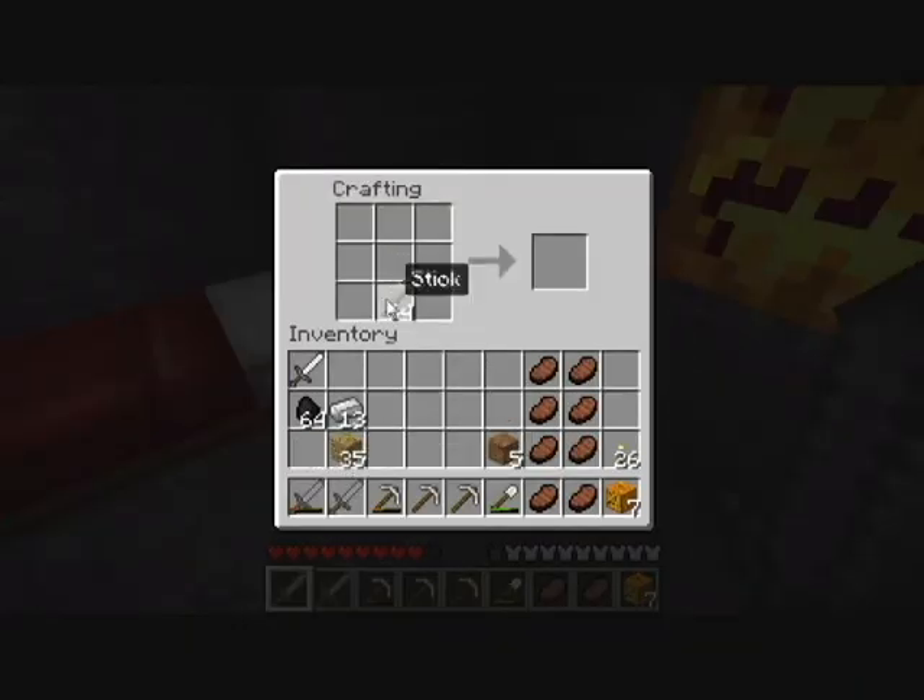Let's make some more torches. I have a good supply of torches, a good supply. We'll use all our coal — we'll find more coal, I have no doubt.